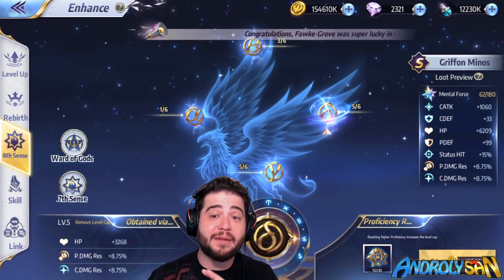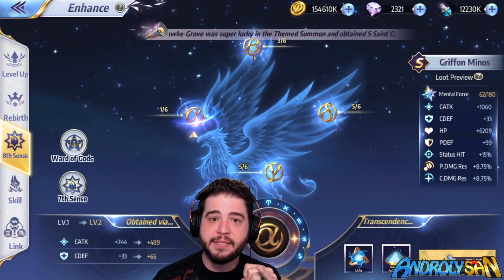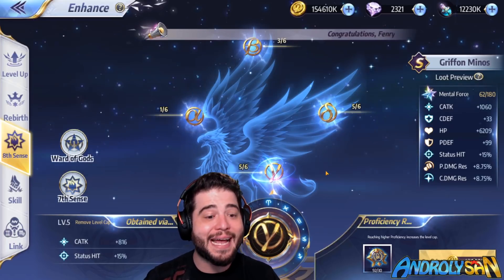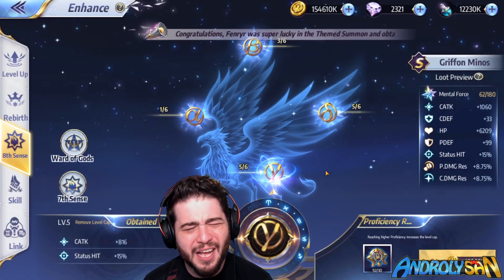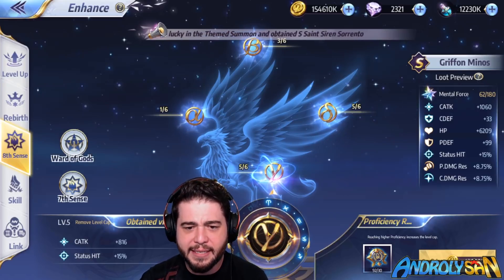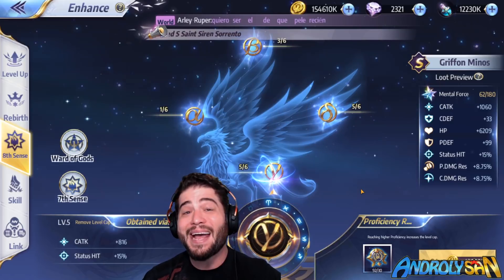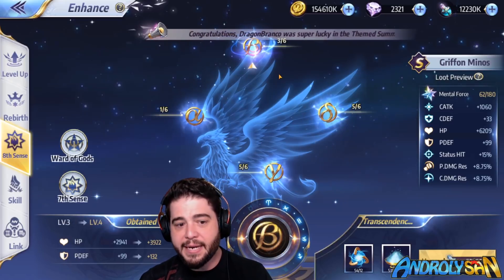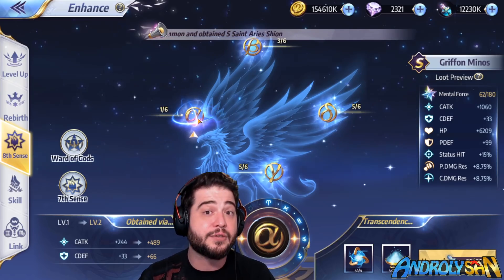Minos benefits from all stat areas but some are more important than others. Alpha gives Cosmo attack and Cosmo defense; Beta gives HP and physical defense; Delta gives HP and damage resistance; Gamma gives Cosmo attack and status hit — and this is the most important. At max level, Gamma can give 17.5% status hit, which is a huge boost. After Gamma, I upgraded Delta to at least level 5, then Beta for HP, and lastly Alpha for Cosmo attack, since his survivability matters more than his attack output.